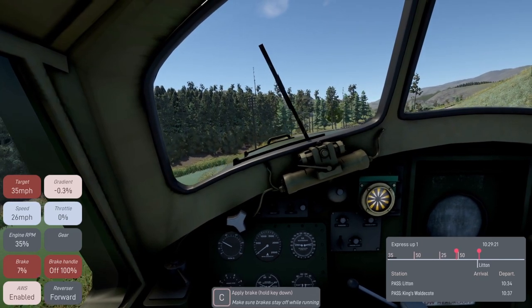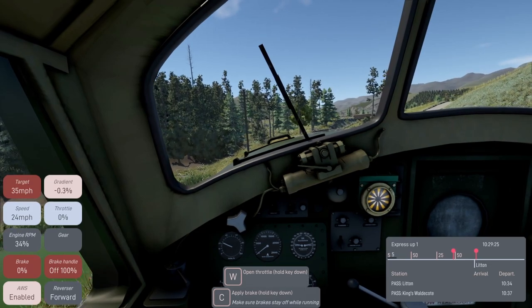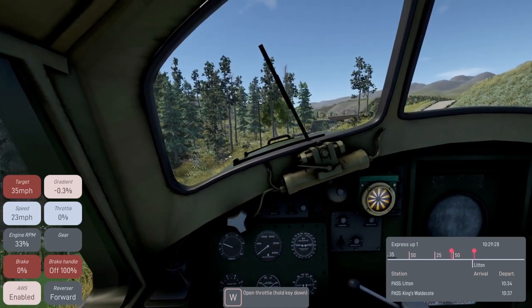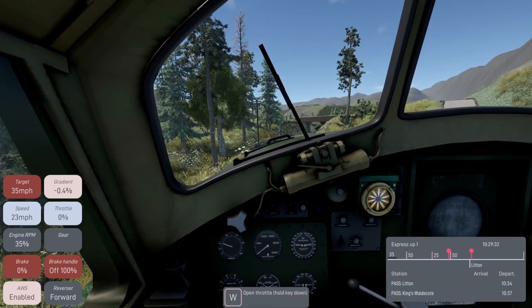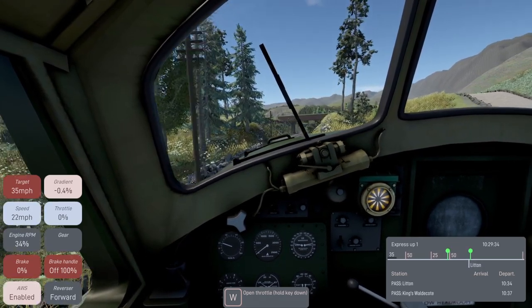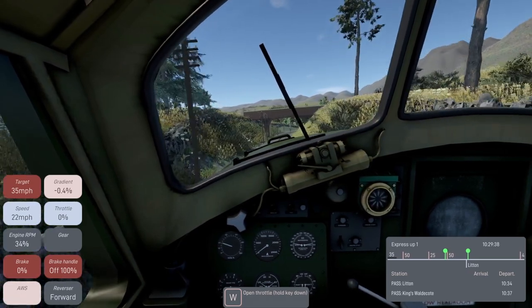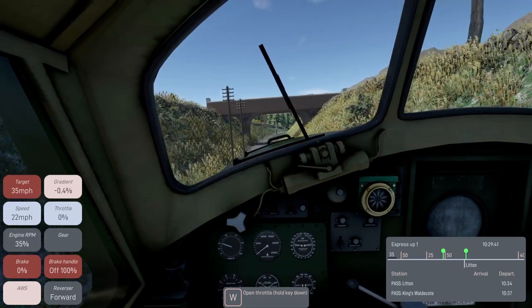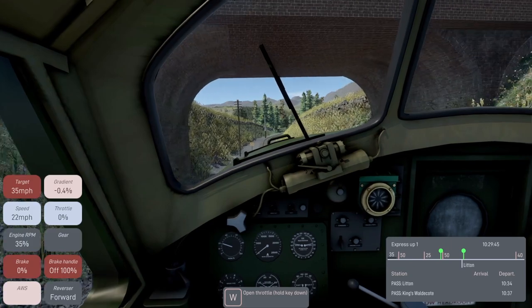We'll release the brakes now. We're due to pass Lytton at 10:34, which is in four and a half minutes' time. The brakes are all the way off, the signal's just gone green. There's the AWS telling us that the signal is green. We've got a 50 coming up.